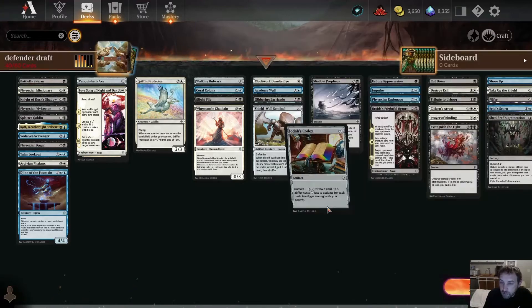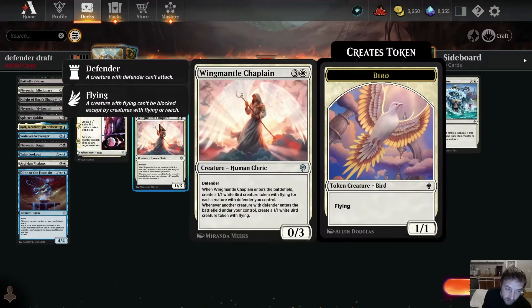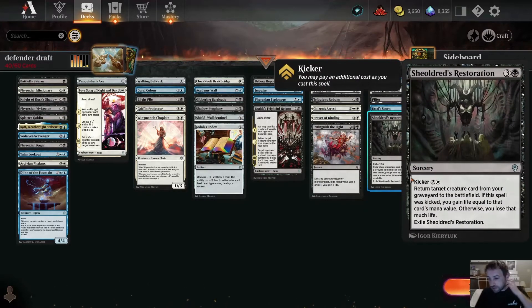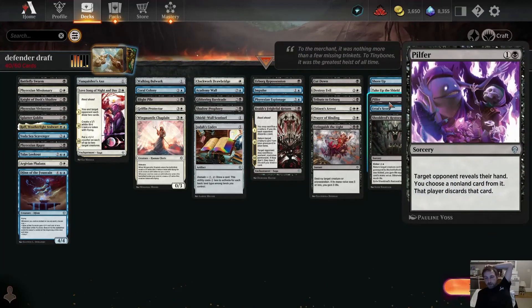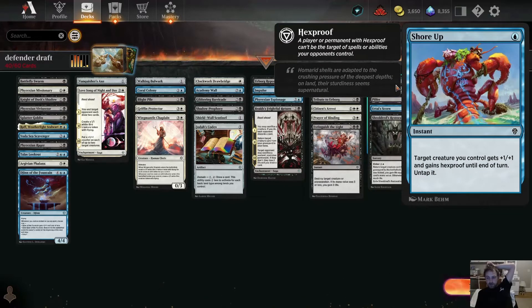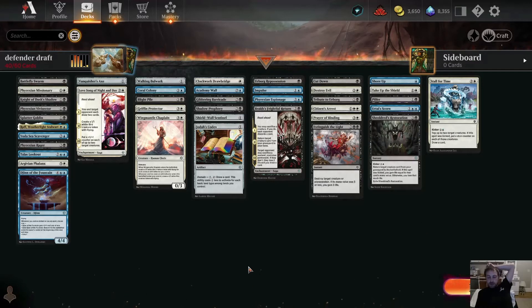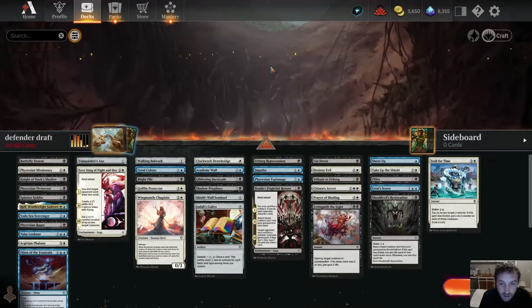For protection of your Wing Mantle Chaplain or any of the win conditions: there's a card that brings it back to the battlefield and can also gain or lose life. Counterspell obviously helps. Pilfer lets you look at their hand and take something out. Take Up the Shield gives indestructible and lifelink plus +1/+1, so you can gain some life. Shore Up gives +1/+1 and hexproof until end of turn and untaps it. These are the cards to look out for when drafting and building the deck.